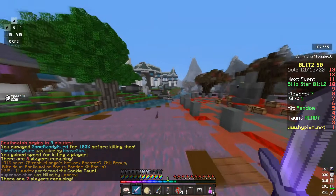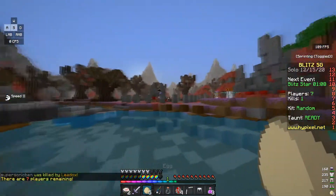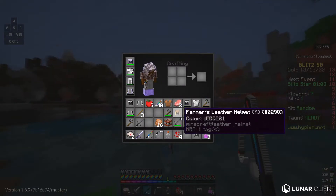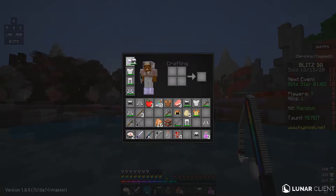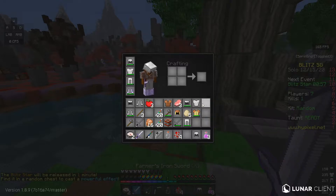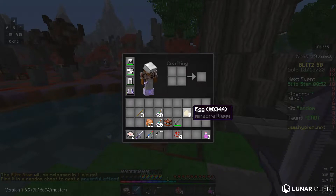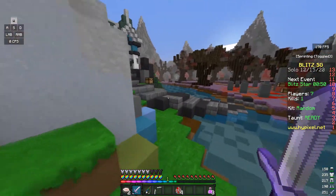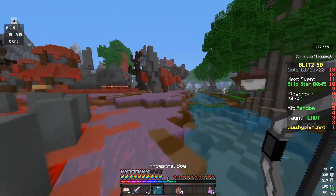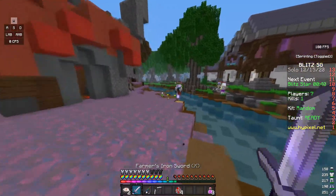Now we got Farmer's Leggings. I see you — and now we got a bow too. This is great, let's clear out our inventory a little bit. Now we got arrows for days. Let's keep those sticks just in case we find something good. Eggs, you know, eggs are nice. The Farmer kit is alright — it's a lot of fun to play with but it just makes a big old mess.